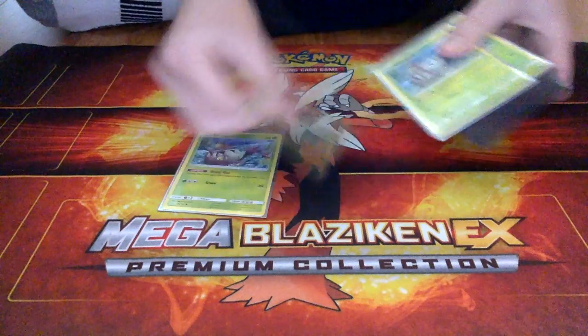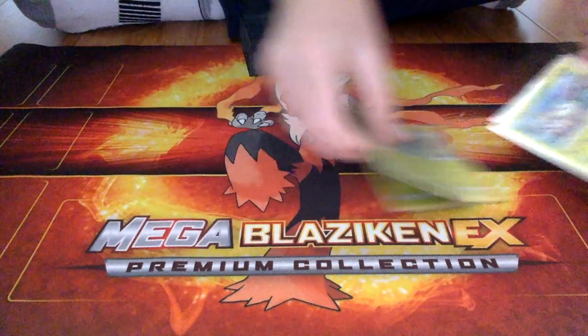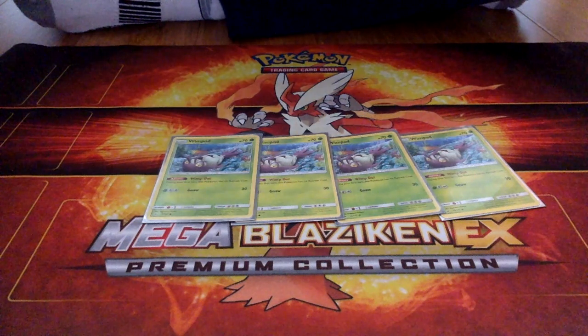To start things off, we have four Wimpods, just so you can evolve into a Golisopod. This is the one with the Wimp Out ability, so during the first turn he has no retreat cost. It's pretty nice.